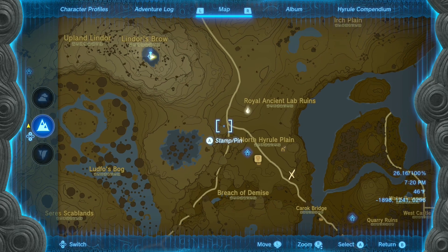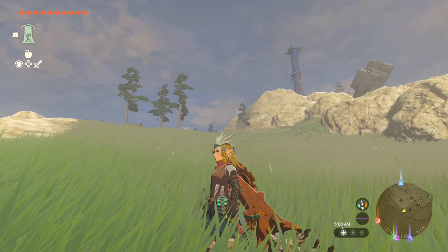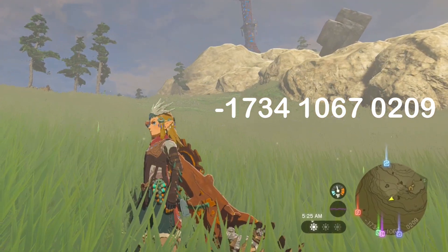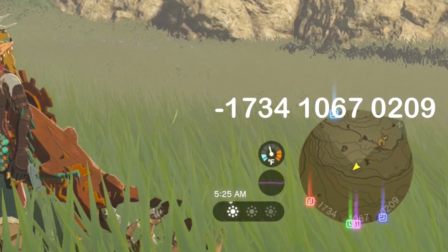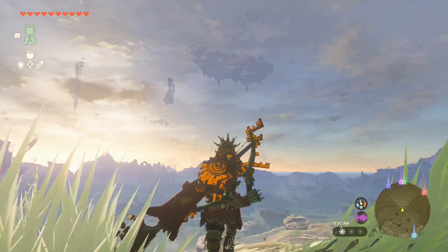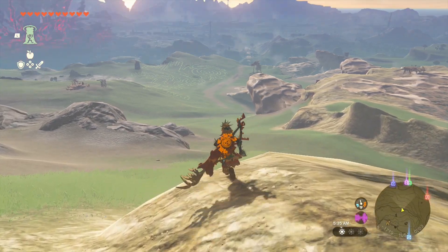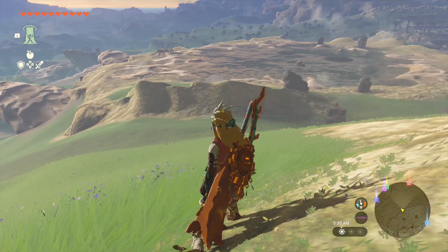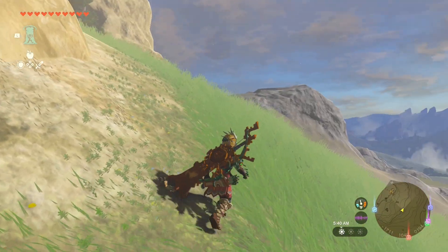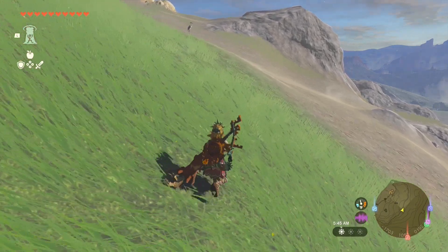This is the exact location where you will encounter Hesu for the first time. You can see the map coordinates just to ensure you're in the right place. Once you're here, just look around and roam around to look for Hesu — he'll be around here. If he's not here, then you've missed him, just like me and some of the people who say they can't find Hesu in this exact place.